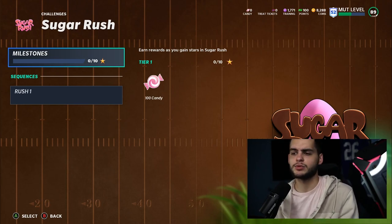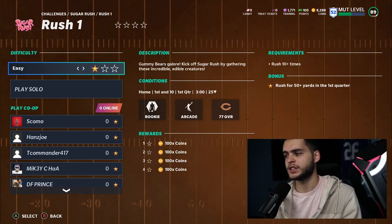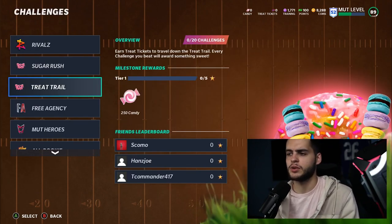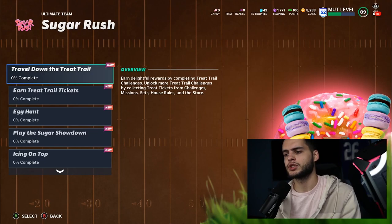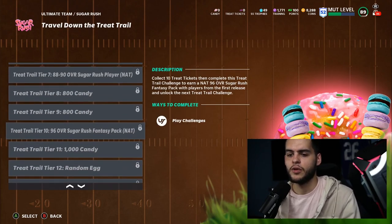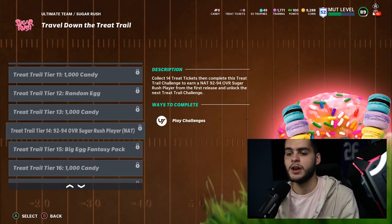The solos don't look too bad — there are requirements so you just get the objective done and you'll be done pretty quick. Make sure you play both sets of solos, collect your tickets first, then come back. The objective list says 'Travel down the Treat Trail, earn delightful rewards by completing Treat Trail challenges.' If you get all the way down to Tier 10 you earn a 96 overall Sugar Rush Fantasy Pack — one of the heroes — which you can use to make one of the masters. That's pretty cool.